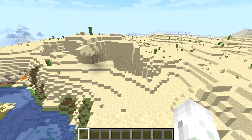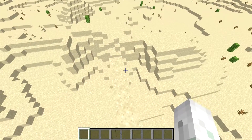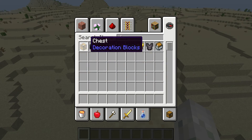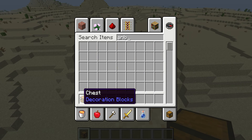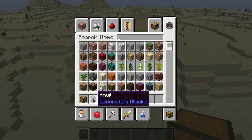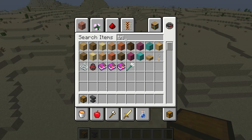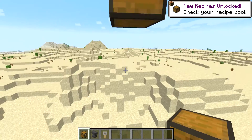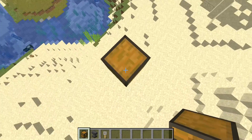Next, get a chest. You'll need a chest, an anvil, and whatever item you want. For example, I'll get a triple arrow because it kind of looks like a key. After doing that, place the chest — you don't need to have a platform.